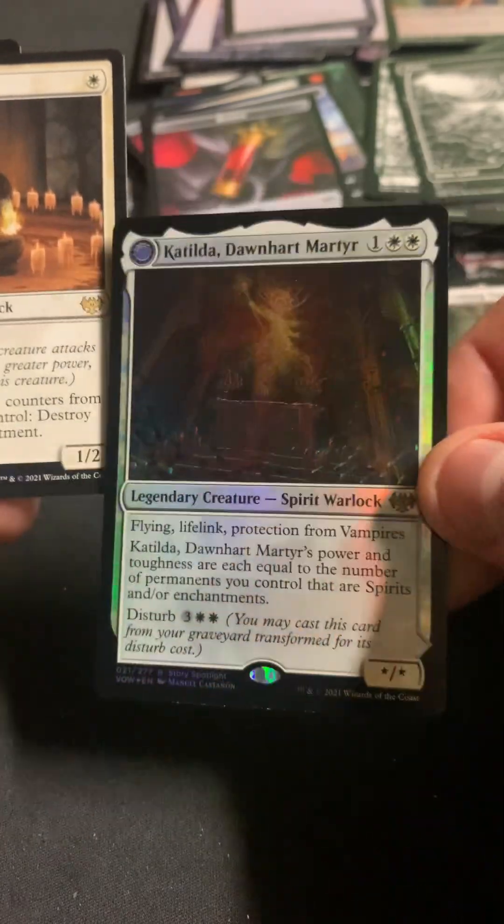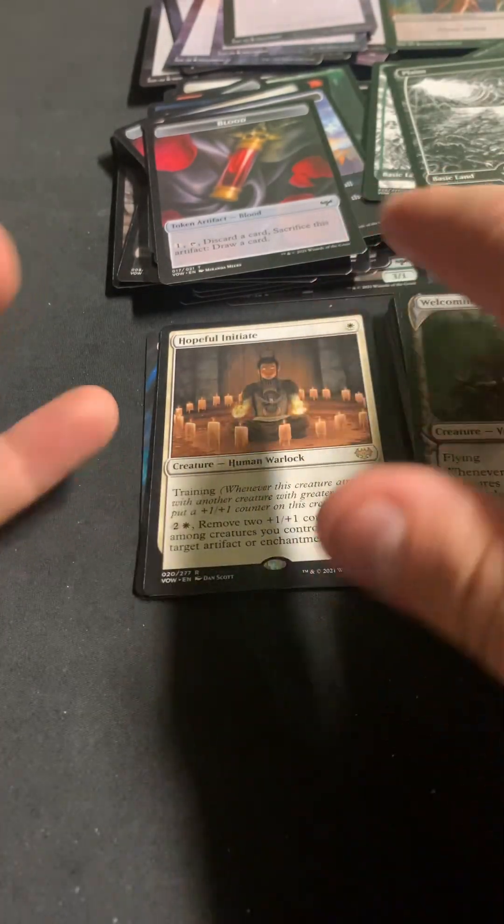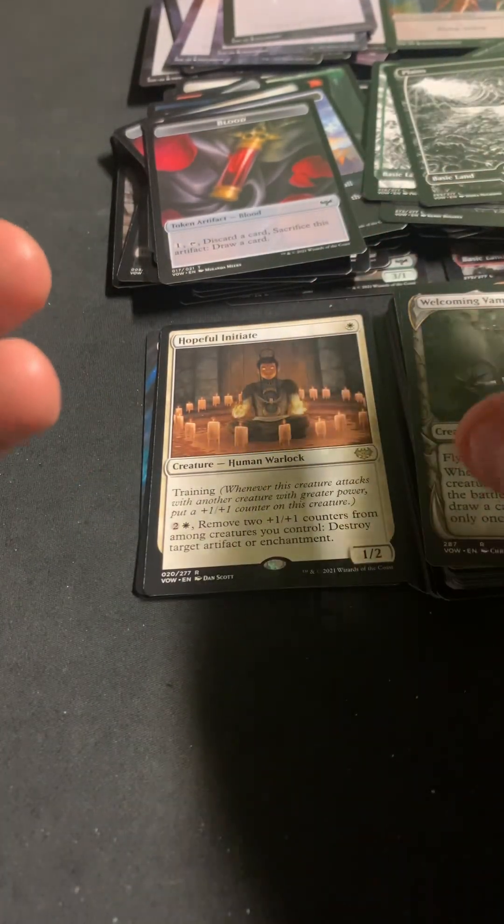We did get a couple of Catildas and Hopeful Initiate. We did not do terrible on the rares — I would have liked to see the Wedding Announcement in there.